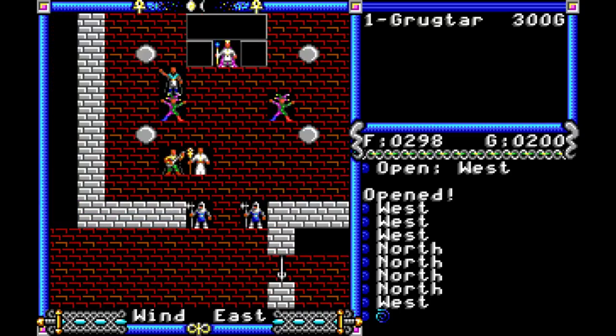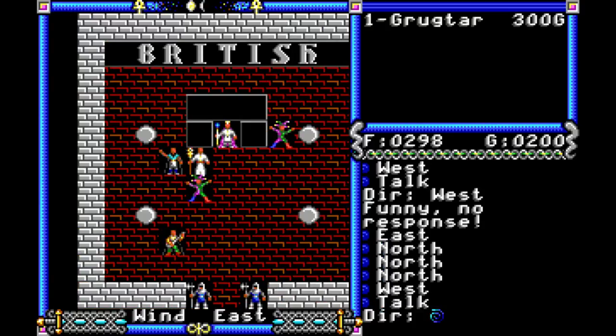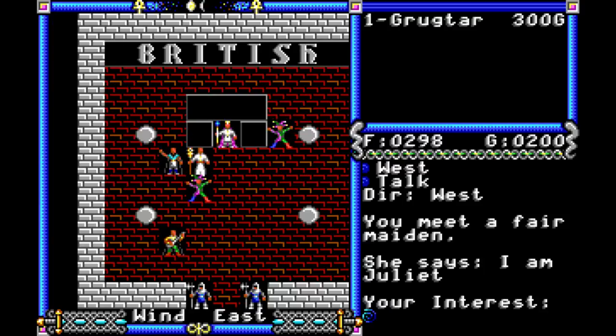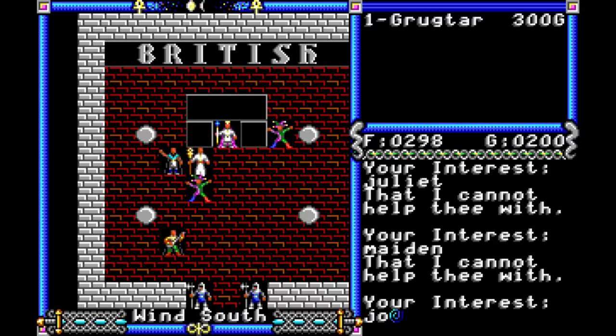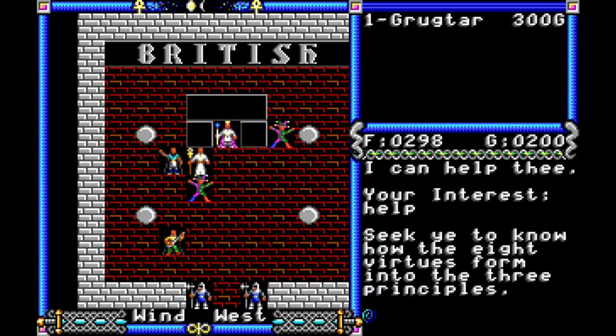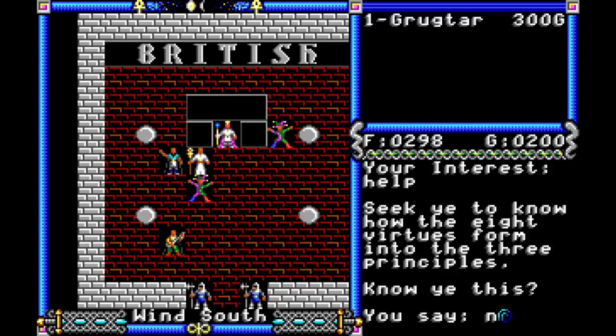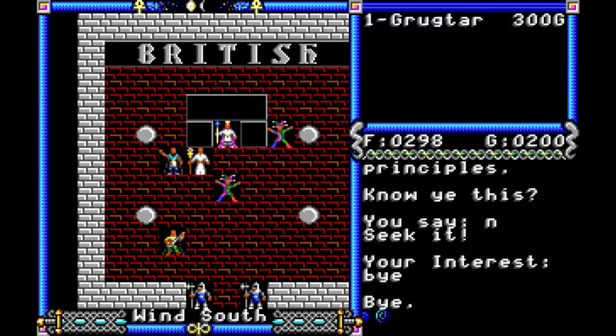The episode's getting a little long. Let's talk to this guy. No response — he doesn't want to talk to us. How about this fellow? It's a fair maiden. She says, 'I am Juliet.' Let's ask her job. 'I can help thee.' What does help do? 'Seek ye to know how the eight virtues form into the three principles. Know ye this?' No, we don't. 'Seek it.' So we need to find out the virtues and the three principles — that's going to be important.